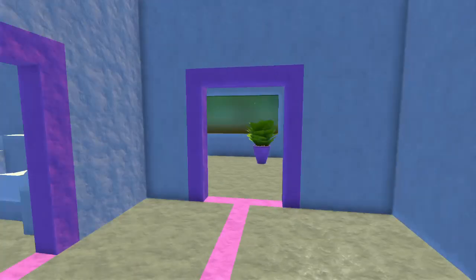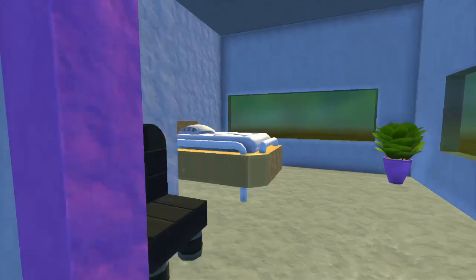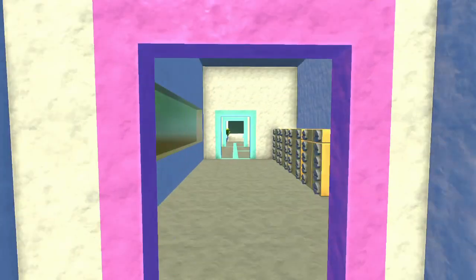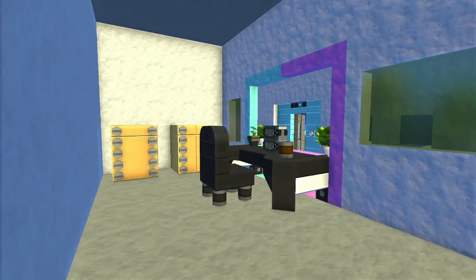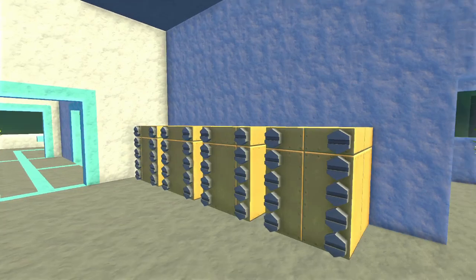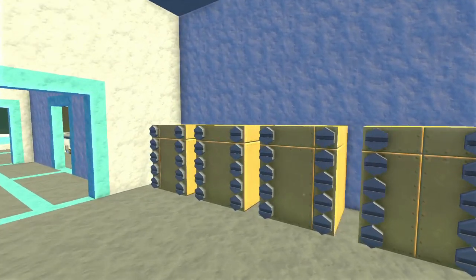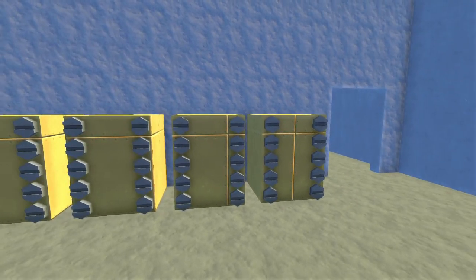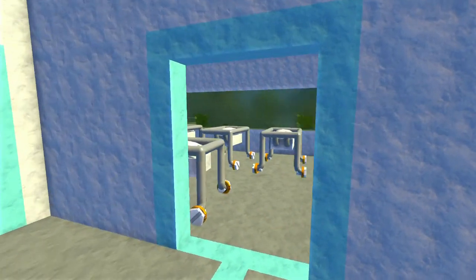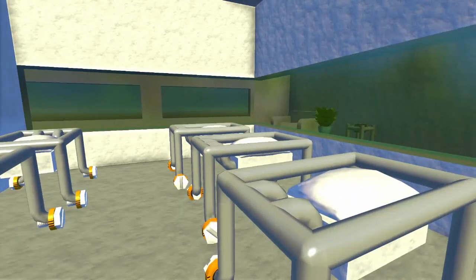This is the maternity ward, so all the expecting mothers could have a bed with some privacy. There are three of them that are all exactly the same. Around here is the back side of the registry with a whole slew of filing cabinets - you'd have so many babies, so many names to process and so many people to keep track of. And then of course this is where the nurses could come in and put the babies down so they can relax and the families can see them.